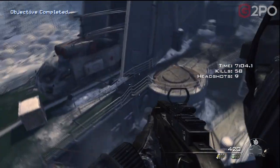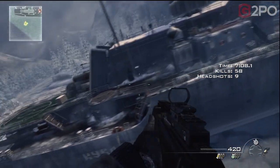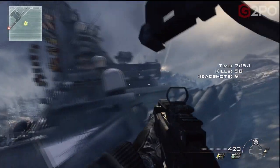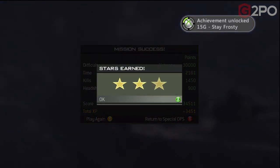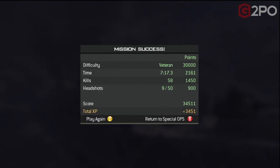Pretty easy overall. I'd place it on the lower end of quality for Spec Ops missions - that's basically all there was to it. It didn't take me very long or very many attempts to get this run. Achievement unlocked: Stay Frosty - I think that's just for completing the mission. And then the next one, Sub-Zero, is for completing it on Veteran difficulty. I'll have the other one for the droned achievement up a little later.